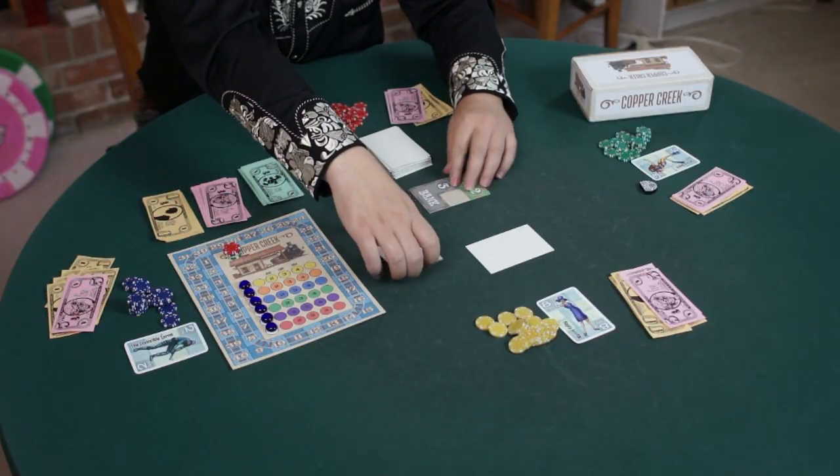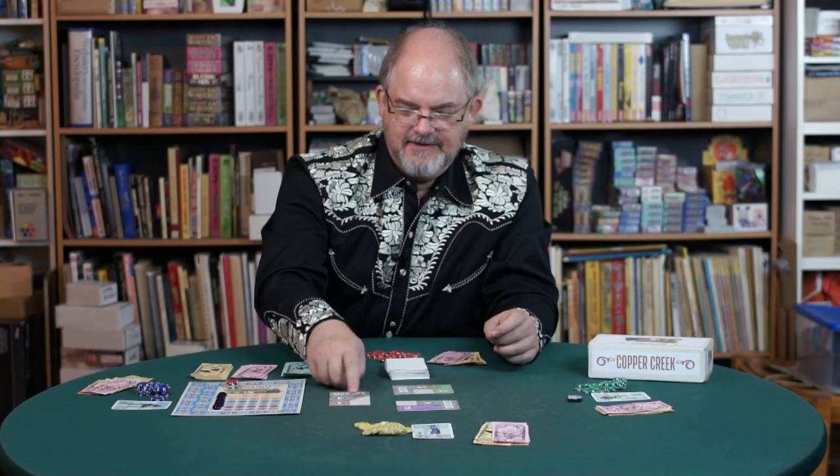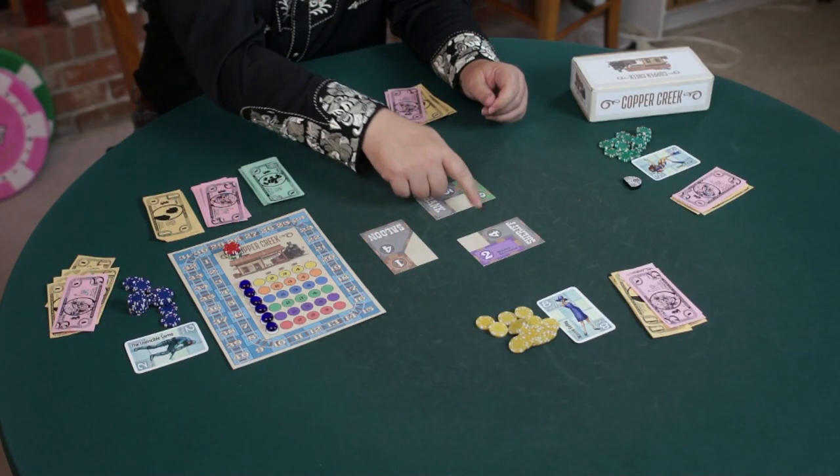Normally you would draw a card at the start of your turn, but Jessica doesn't get to draw a card because it's the very first turn of the game. The gray buildings are bigger, worth more points, and make less money, as we're going to see. The other buildings have colors.